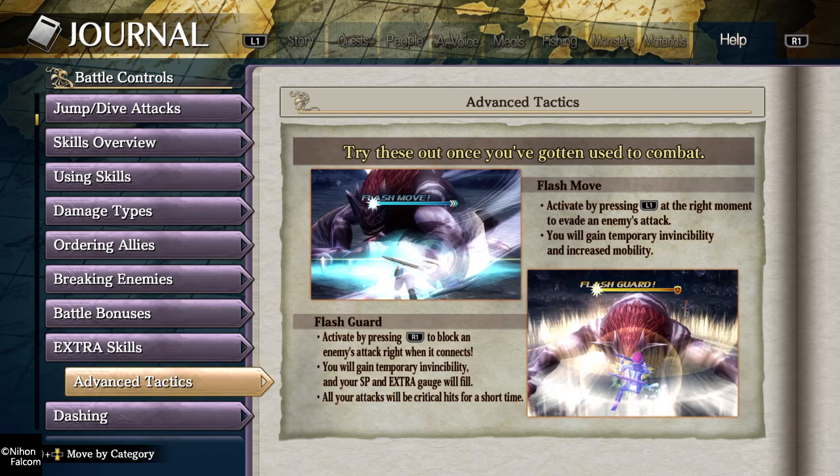I know it kinda sounds weird, but I'll show you. They're two perks, make no mistake. It's not just one thing. It's not just you moving faster. It's you moving faster, and on top of it, your enemy moving slower.